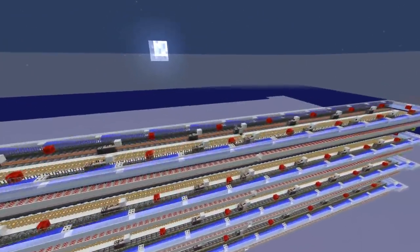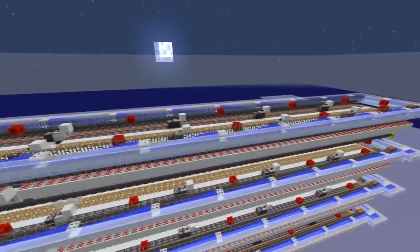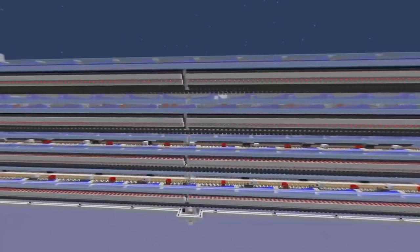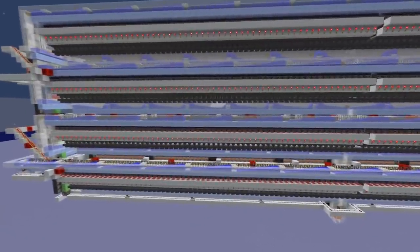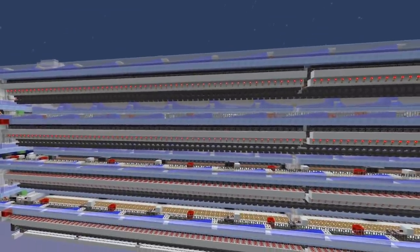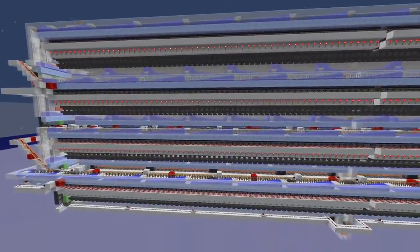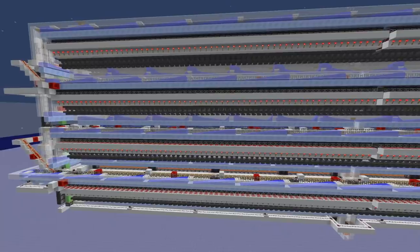A lot of hours later, I combined all of those ideas into a working system. This will be our big crafting system. In total, I settled for 960 shulker box unloaders, so we will get 8.6 million items per hour.